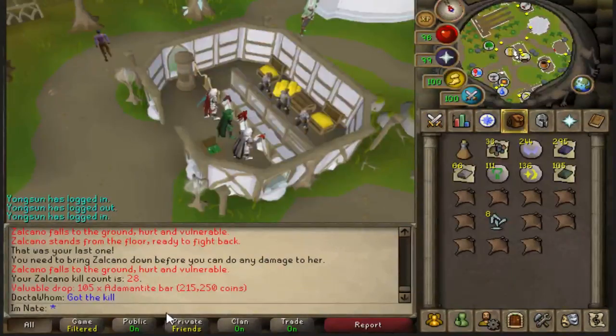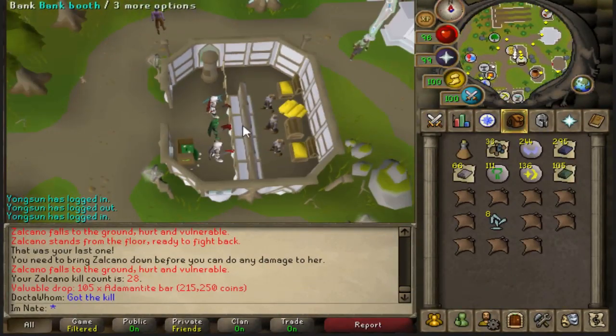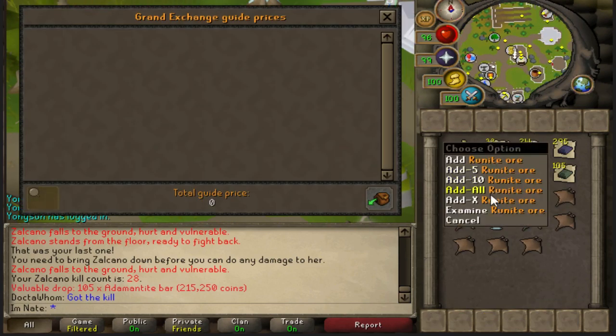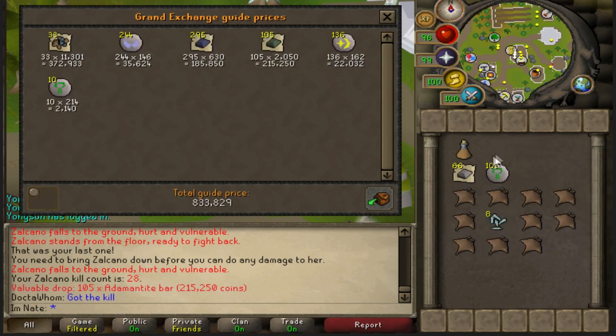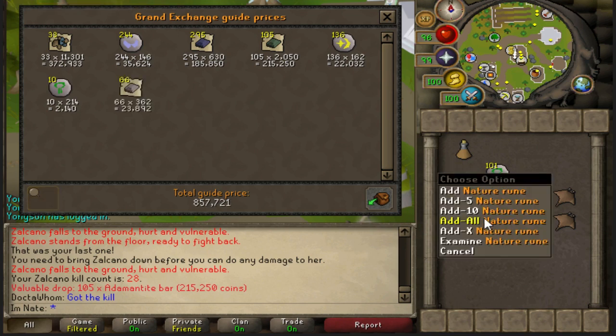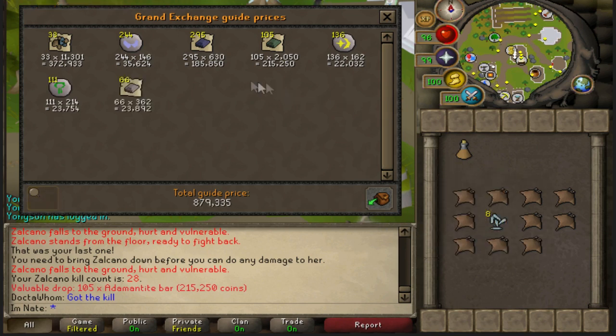I just did 15 minutes of the new Skilling Boss, Zalcano, and ended up doing 6 kills. Here's the loot. I think I did get quite lucky - a lot of the time you only get like 20K in loot. I did get lucky especially with this Runite, which is probably the best drop you can get besides the uniques - that was worth 372K in one drop. 880K in 15 minutes, so that's really good, though I think I did get lucky.